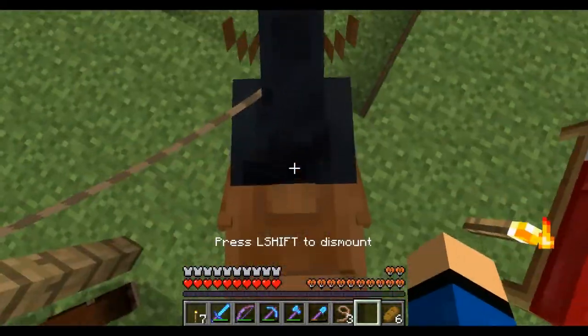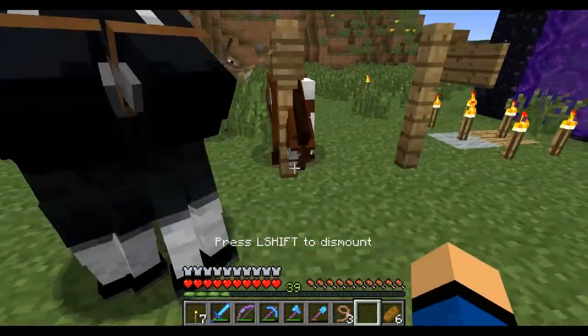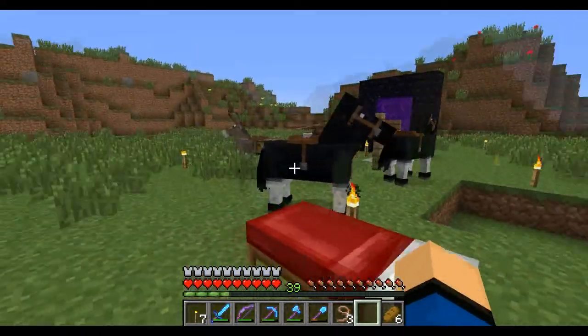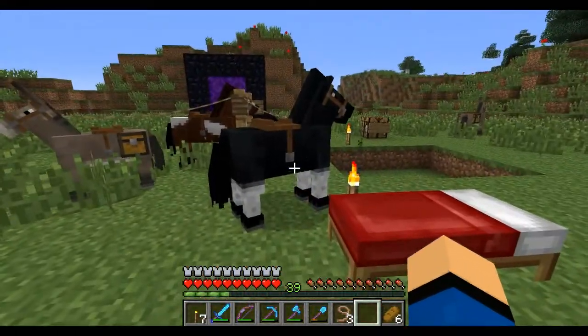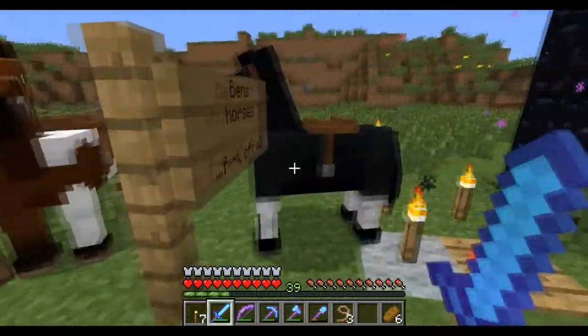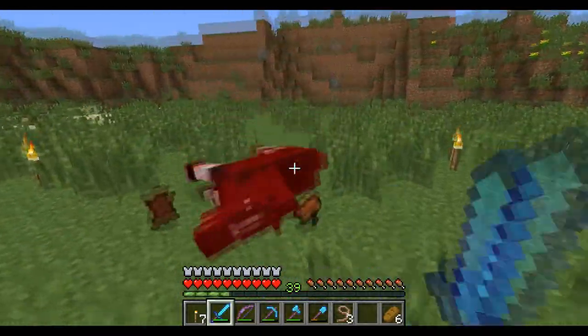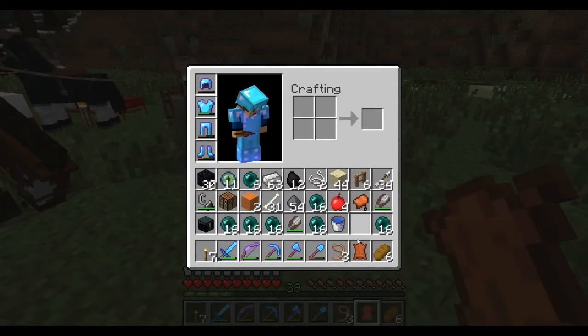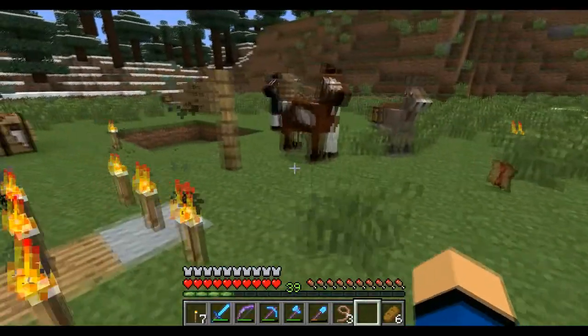I don't know if you can do it with horses — let me try. Yeah, you can do it with horses as well. So you can duplicate them, but this one doesn't come tamed, so you can't ride it. This is a good leather producer actually, so you can kill the horse. And it's also a saddle producer, so you can gain saddles from this glitch.